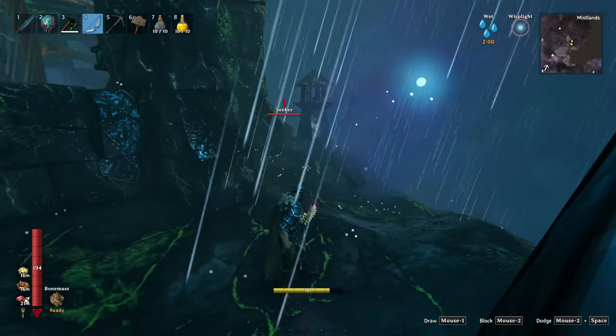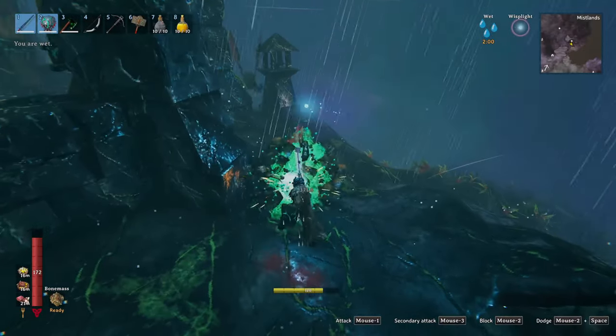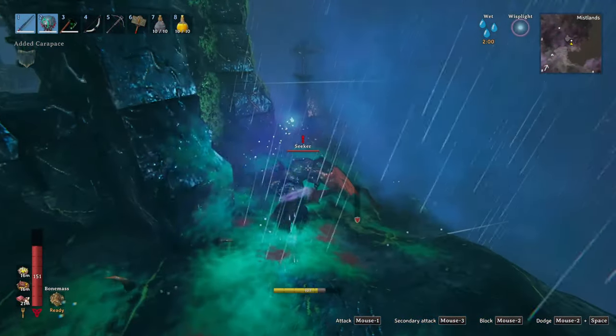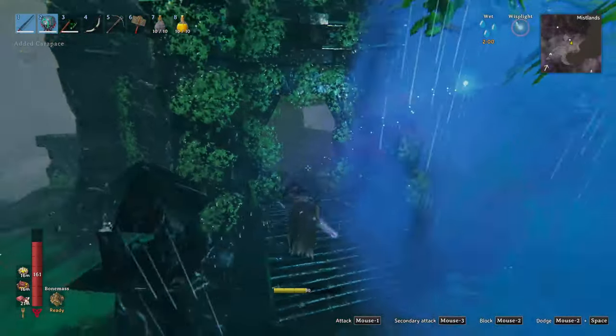I only see one seeker, but maybe they are on their way — they are just a little bit slow. I see another one. There are usually around four seekers defending an entrance, so let's see. I see no one from behind, so let's go inside and check — maybe there is an entrance.